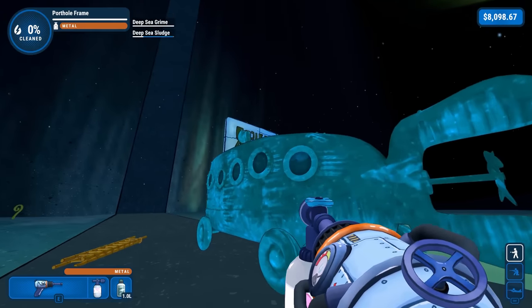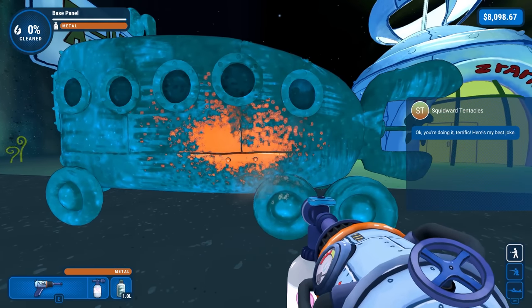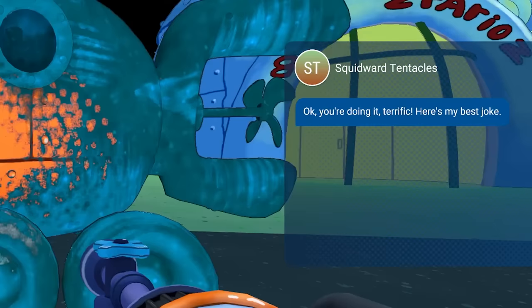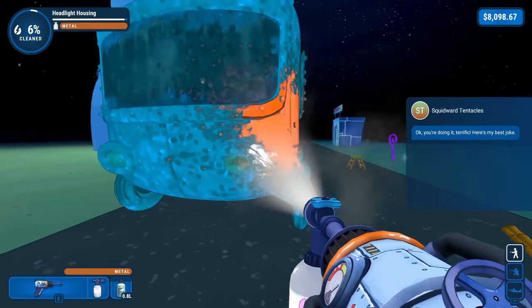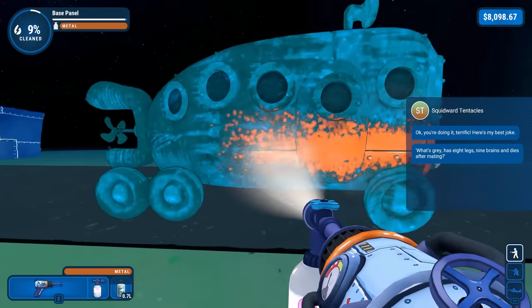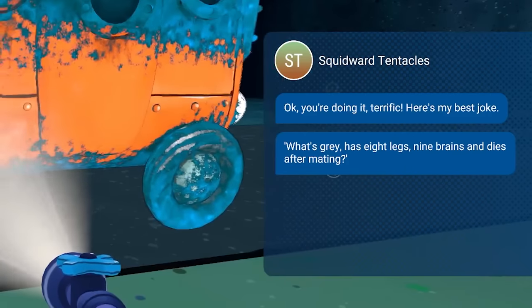I went around — I still can't find the gnomes. I don't know if the gnomes are in the DLC now that I think about it. I figured we'd actually use some of my soap. Squidward Tentacles is talking to me — you're doing it terrific, here's my best joke. Oh yeah, this should be really easy with the soap. I don't like using soap — it feels cheap, but the game gives me two bottles to do this map, so I may as well. What's great? It has eight legs, nine brains, and dies after mating.